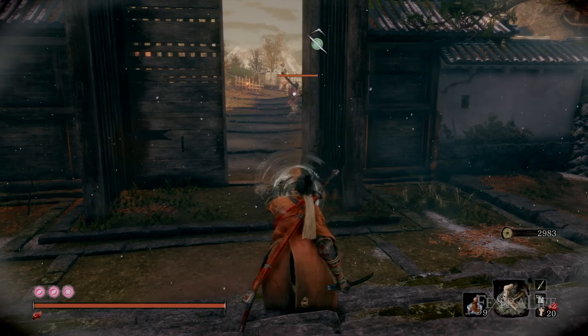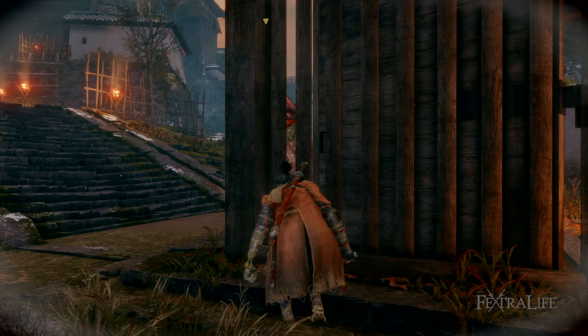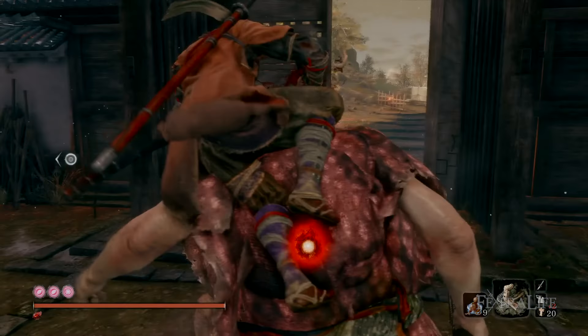And second, you can use this locked on to select one single enemy that will then move to the location where the whistle takes place, allowing you to sneak up behind him and backstab deathblow him more easily in some cases.